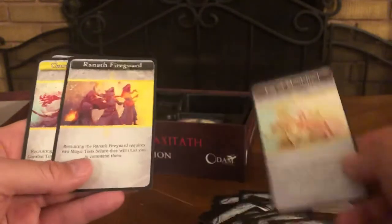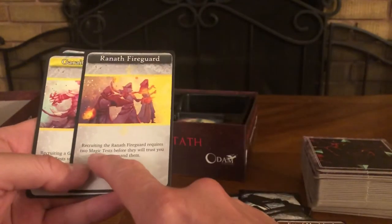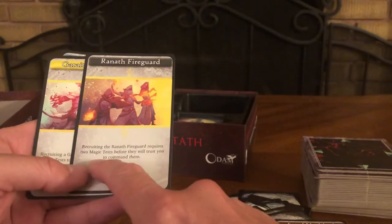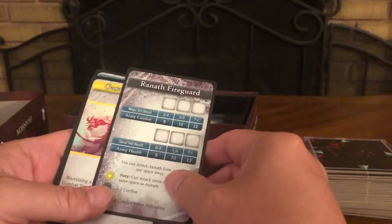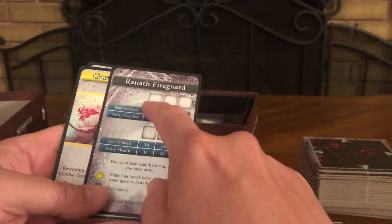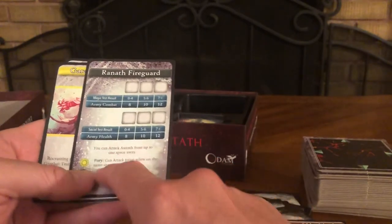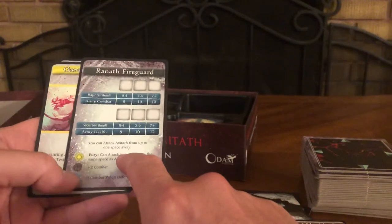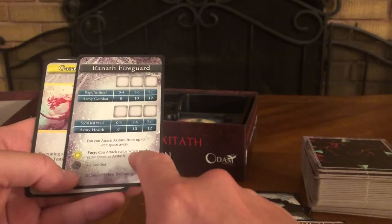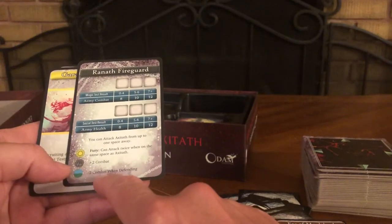Ranath Fire Guard: recruiting the Ranath Fire Guard requires two magic tests before they will trust you to command them. Army combat and army health stats listed. You can attack Axitaph from up to one space away. Fury: can attack twice when on the same space as Axitaph. Plus two combat, two combat when defending.